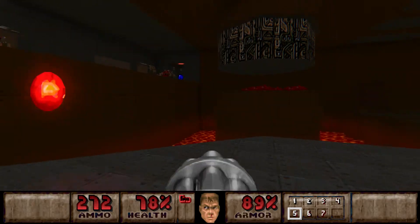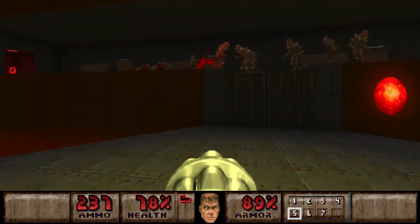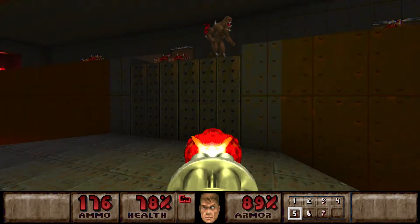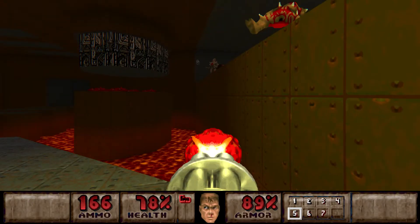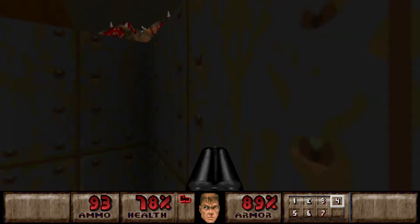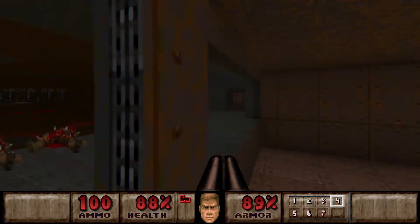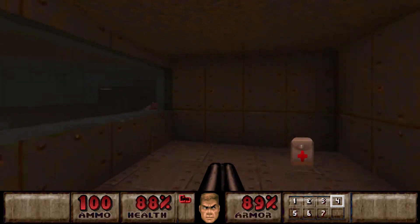And now we can deal with the imps. There we go. Perfect. And now we can go check these rooms. Do I need to start SSG'ing everything? I'm having like 100 shells the whole time. But it's good, it's good - I'm not complaining.